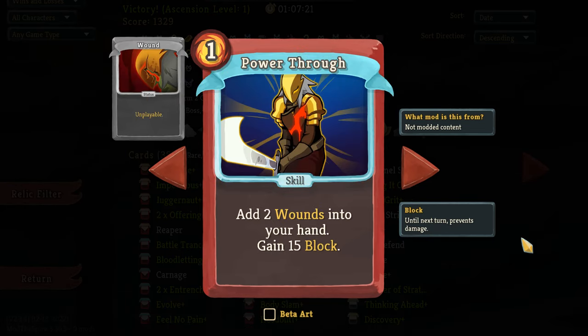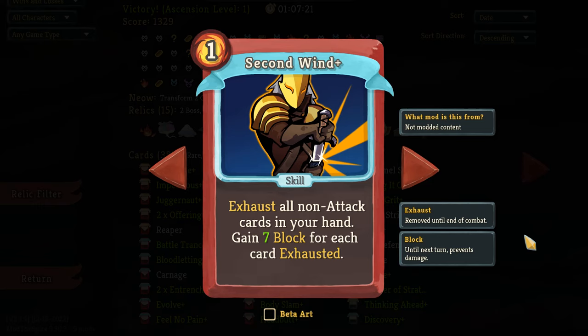Power Through is probably the first big block card that I got on this run — I got this quite early in Act 1, and that kind of planted the seed of looking for more block-related cards after that. It's just a very solid amount of block for only one energy. The wounds are not too bad because the Ironclad has a lot of ways to get rid of them with all of his exhaust. Second Wind came very quickly after the Power Through and they are a fantastic combination together. You can create wounds with Power Through and then immediately exhaust them with Second Wind. Bonus points if you have Feel No Pain.